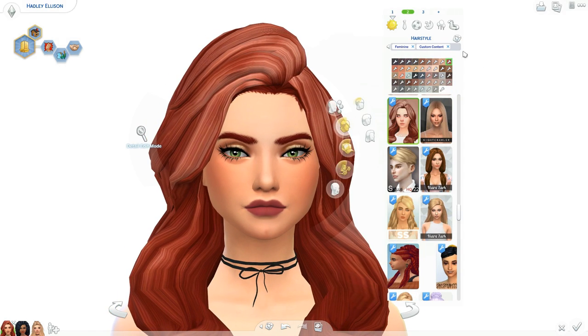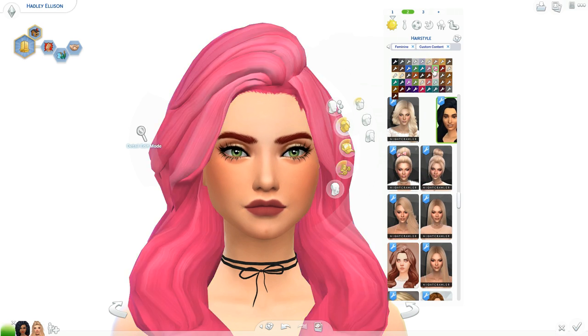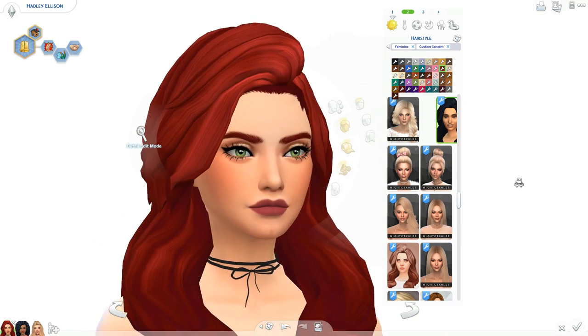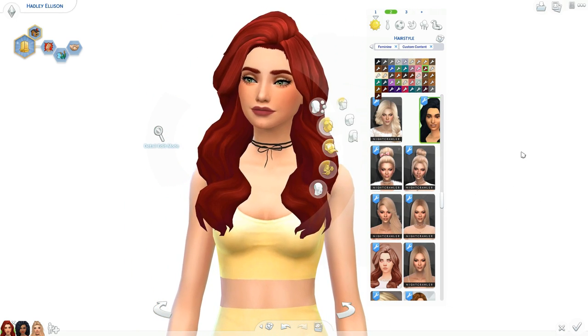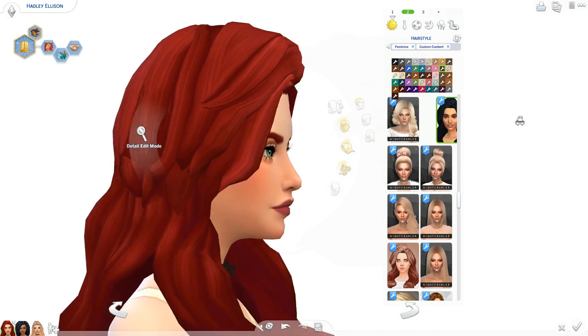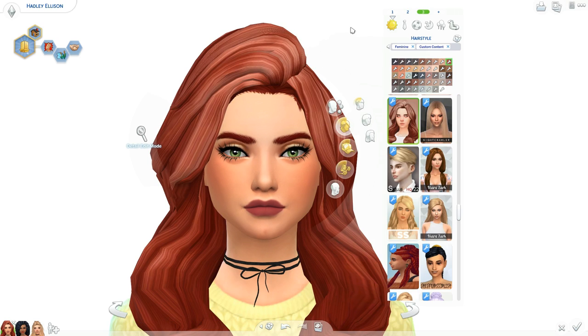The next hair here does have a recolor. Here's the original hair — it has a bunch of colors too. I like this one better. This is super cute. I love how it's so voluminous and kind of wavy. It's just so much volume and it really suits this sim. I'll have the recolor link down below, but the original mesh is of course with the post when you click on it. The last outfit has the same hair but in a different color.